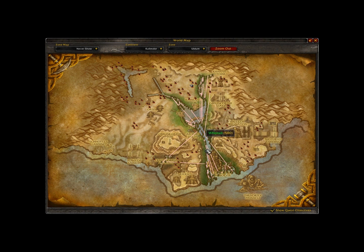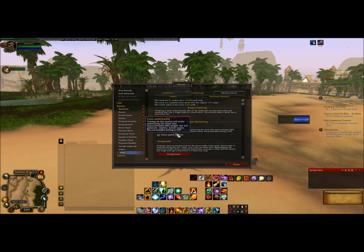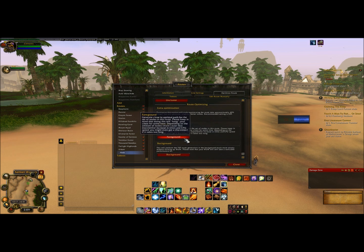As you can see, your route is still kind of messy — it's got zigzags back and forth. To fix that, make sure extra optimization is on and hit foreground.